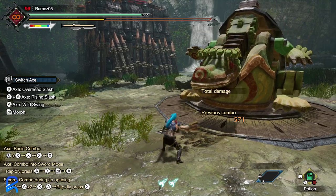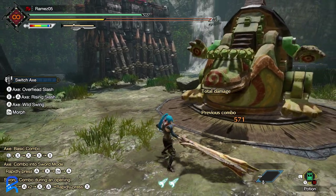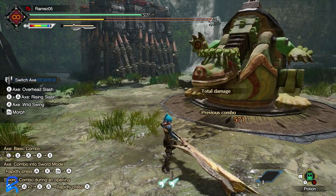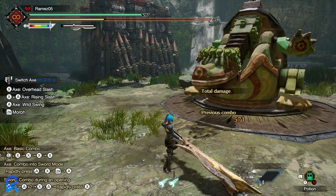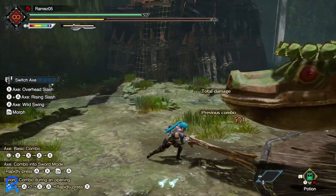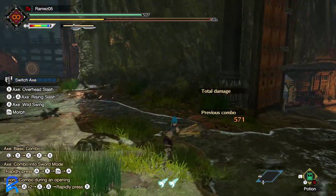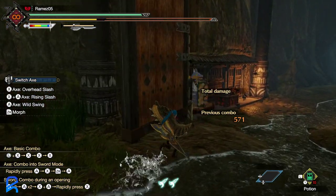...the average came out to 557. That is about 20 to 25 percent more than Diablos. This one definitely hits the hardest and has more white sharpness. Now let's switch to the Nargakuga, which is a little interesting.